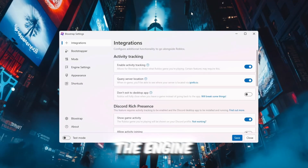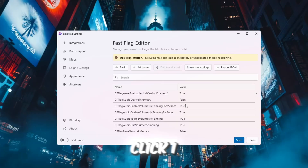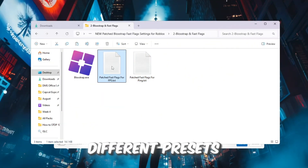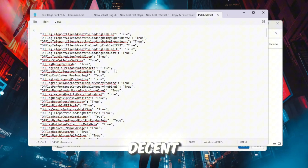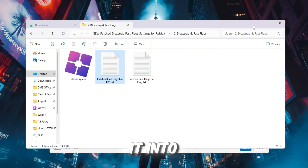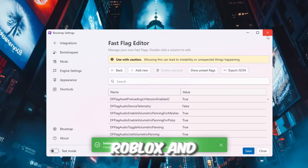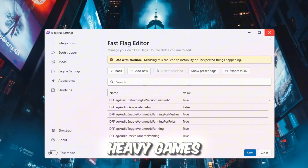Inside, click Configure Settings and go to the Engine Fast Flags Settings tab. Scroll down until you see the Fast Flags section. Click 'I Know What I'm Doing', then click Add New. Go back to your FPS Boost Pack and open the text file with Fast Flags Settings. There are different presets — the best one is called Patched Fast Flag Graphics, which boosts FPS while keeping graphics decent. If your PC is very weak, use the Ultra Low preset. Copy everything from that file and paste it into the Fast Flags section in Blokstrap. Click OK, then Yes if a confirmation appears. Save your settings and close Blokstrap. Launch Roblox and join a game — you should immediately see smoother gameplay and higher FPS, especially in heavy games like Brookhaven or Arsenal.